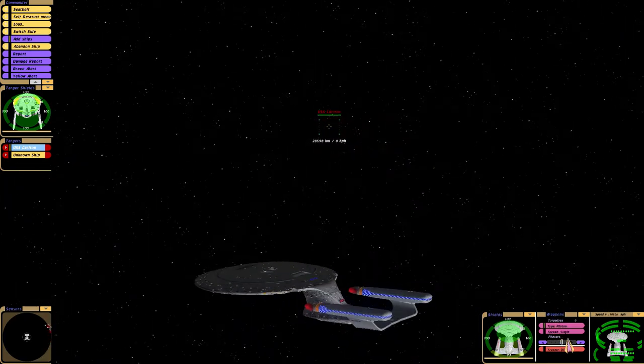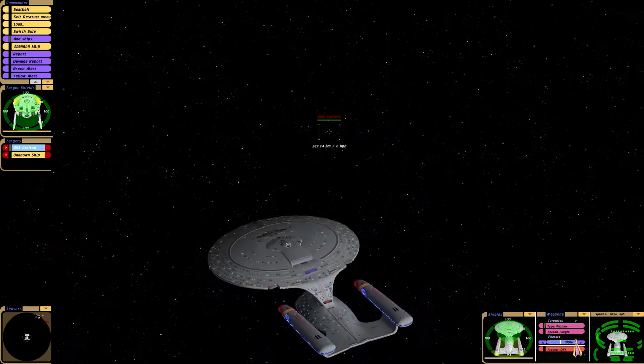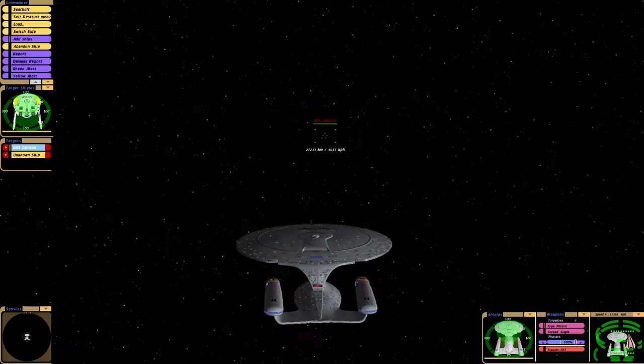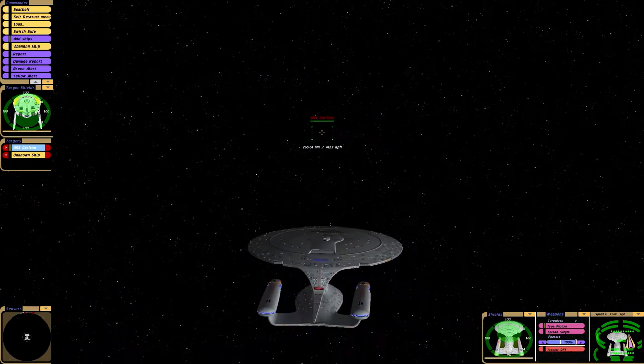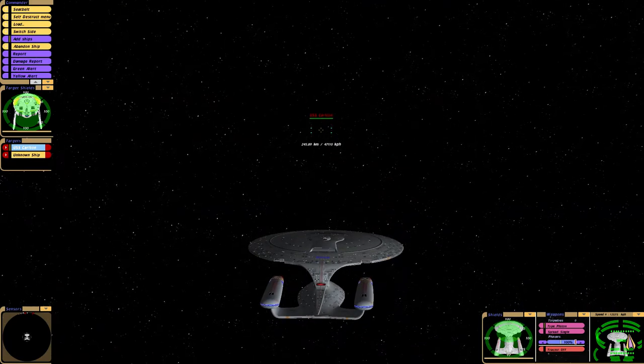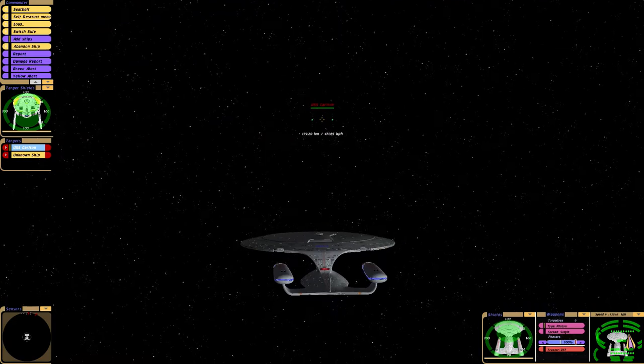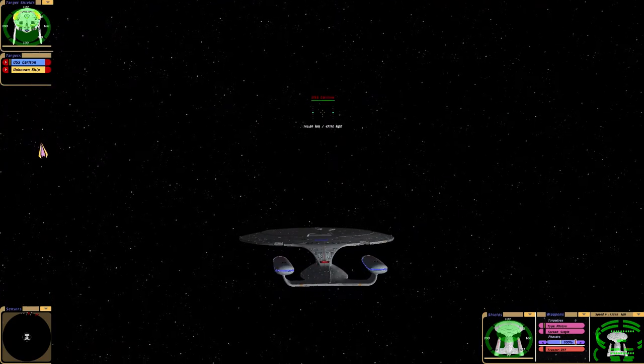So we have no pulse weapons. The phaser's at a hundred percent. It says Carlton — don't like the Carlton Ritz, Ritz Carlton, or Carlton Banks. Ha ha ha. Oops.